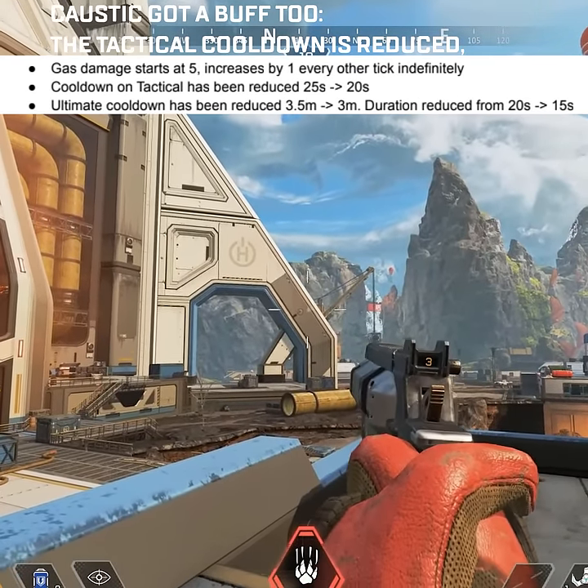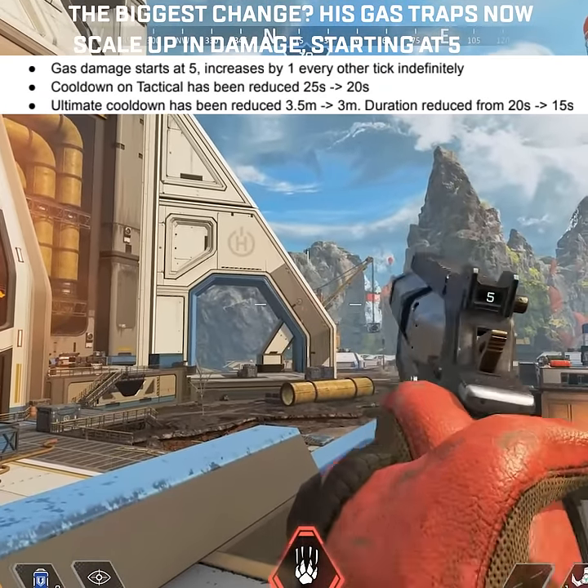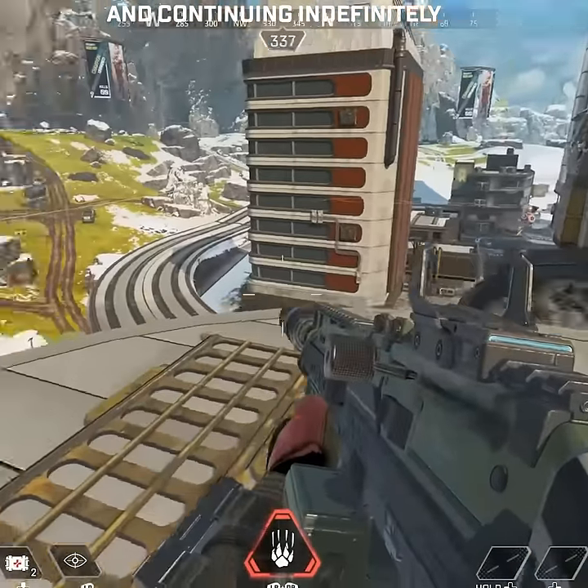Caustic got a buff too. The tactical cooldown is reduced as well as the ultimate cooldown, but the duration has reduced too. The biggest change: his gas traps now scale up in damage, starting at 5 and continuing indefinitely.